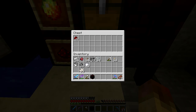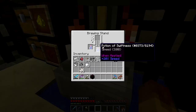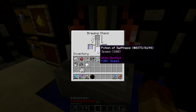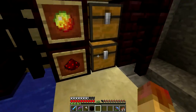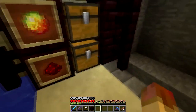You can extend the effects or make them more powerful. You make potions more powerful by adding glowstone dust, or you can extend the duration by adding redstone dust. Now we've got the potion of swiftness in here. If we add glowstone it'll become Potion of Swiftness II but only last half as long — three minutes down to a minute and a half. Or we can add redstone to extend it.